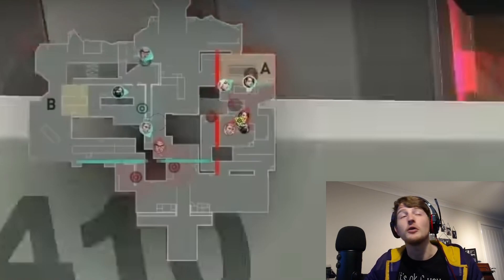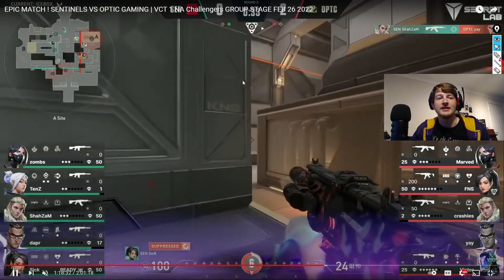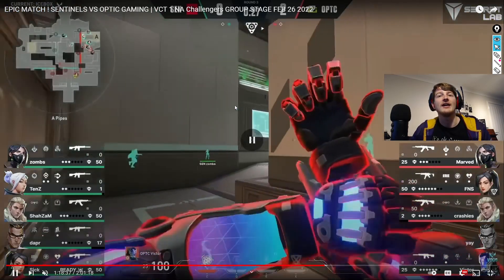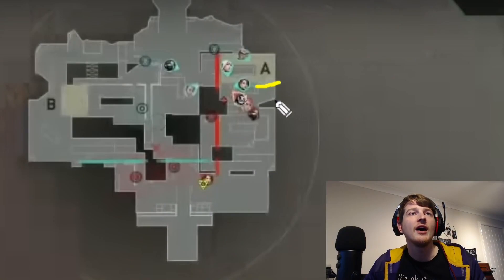The knife reveals two people on site, meaning they can't use their utility as OpTic comes in. Then as Victor comes forward, he gets a flash which pushes Sick off his angle, allowing them to get even further into the site. Sick had previously walled, but they've started to destroy it.